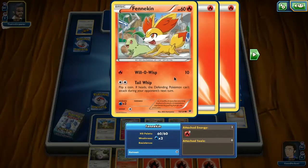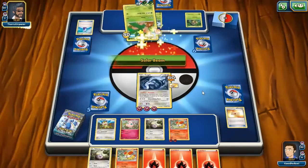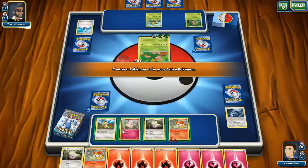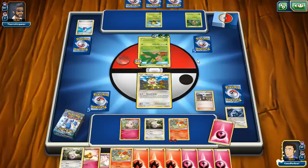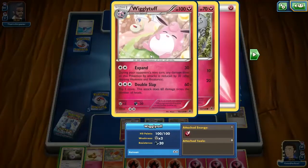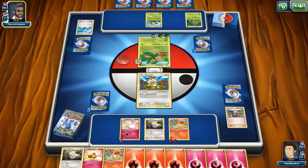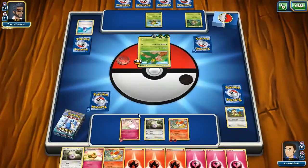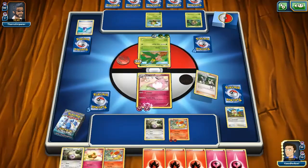Tailwhip — if heads, the defending Pokemon can't attack next turn. Not great, and he has a Potion too. So I don't want to rely on getting Braixen right here. Obviously I didn't. Wigglytuff can do some damage, not a whole lot but something. Tropius doesn't take Wigglytuff out in one hit, so I have to do a bit of a prize trade.